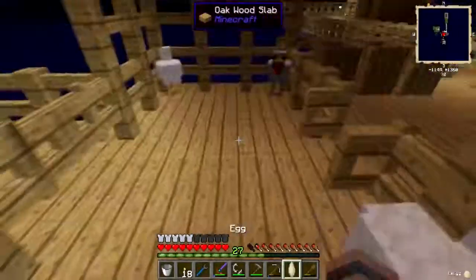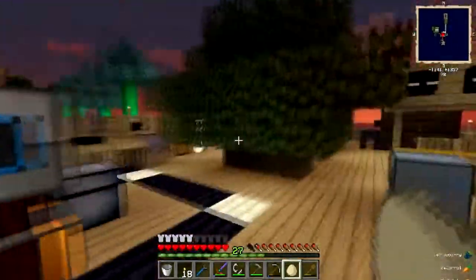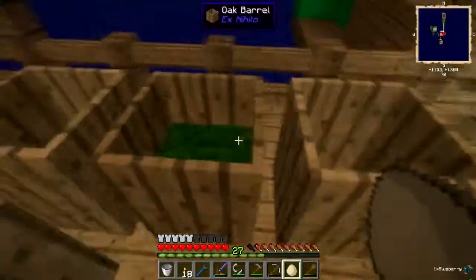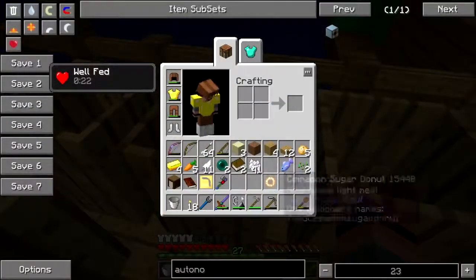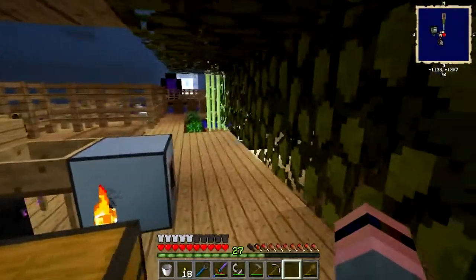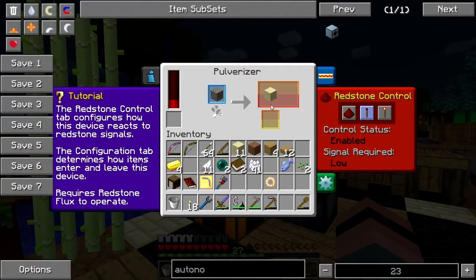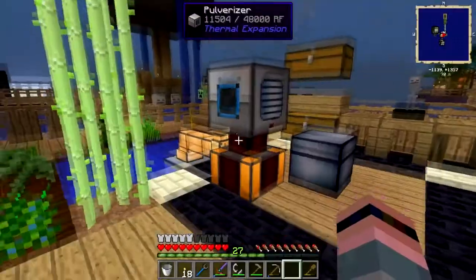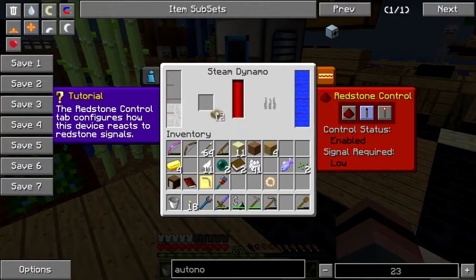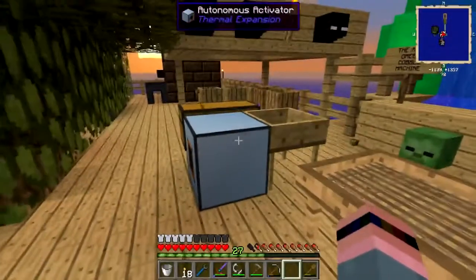I'm gonna get some of these eggs here, get these taters, carrots, blueberry — everything I can compost. Carrots, taters. Have we got sand yet? We're getting there. Running out of steam? Have some slabs. There we go, kicks it back up. And let's turn that into dust, and we'll feed that to the wackas here.